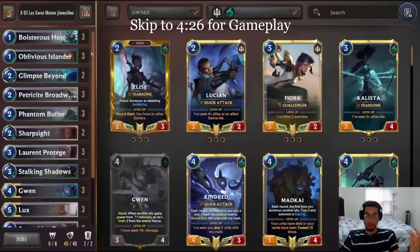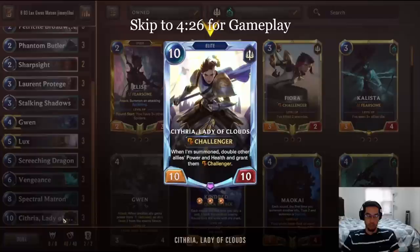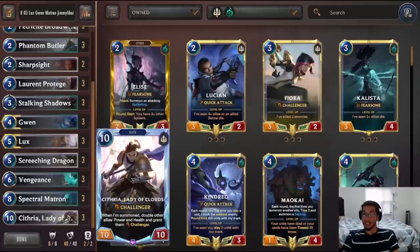This player on the European server was playing a Spectrumatron combo deck. If you're not familiar with this combo, the idea is that you use Spectrumatron to cheat out Citra, Lady of the Clouds, early on and get all your units to have double power, double health, and Challenger — making them really powerful. It's a deck that's been on and off over the past year or so.